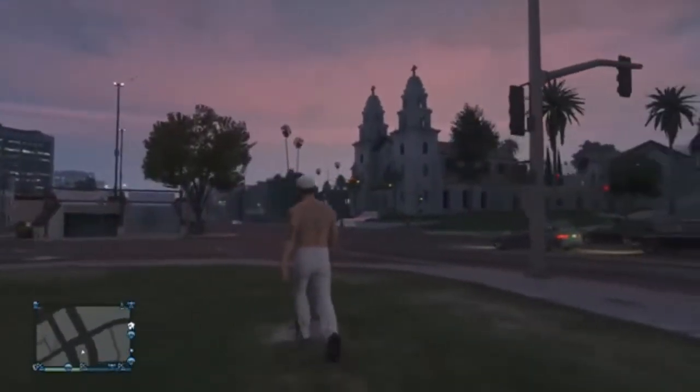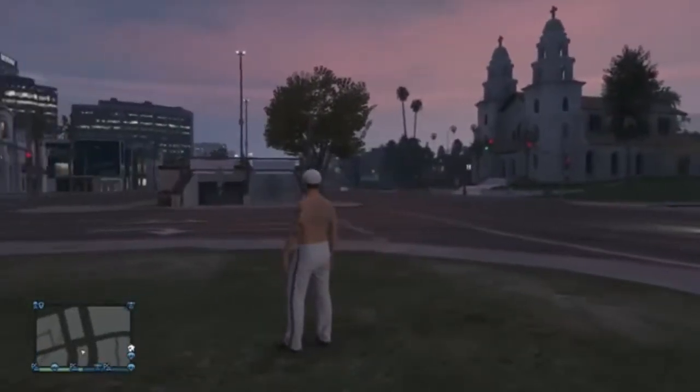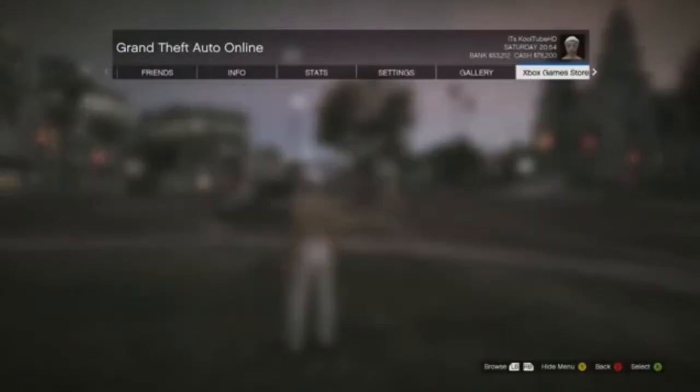To start off, you want to go into online and go to any place that you can remember. For example, I'm going to be using the area by the Los Santos Customs. Once you find a place you can remember, hold the back button, go to spawn location, and set it to last location.